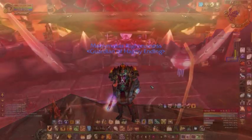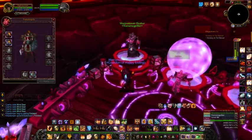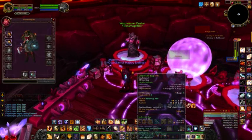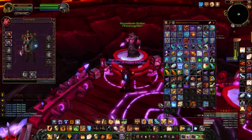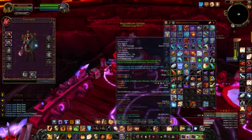First off, let's go over how to transmogrify. Basically, the idea is you have two items: one that you use because it gives you good stats, and one that you think looks shiny. So what you do is you run off to one of these transmogrification vendors and get them to make your useful item look like your shiny item. That's the basics of it, however it also has some rules about how it works, so let's take a quick look at those.